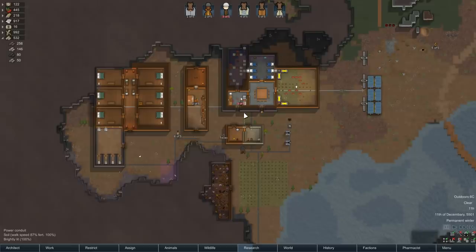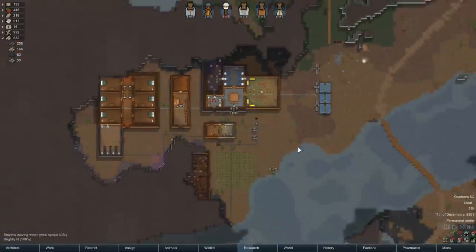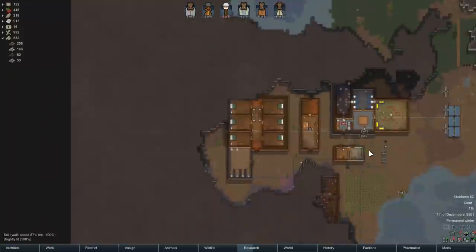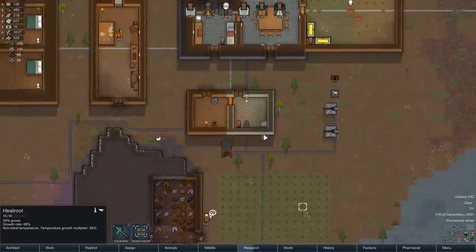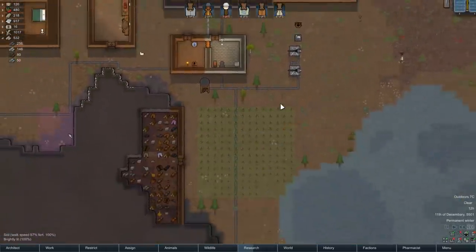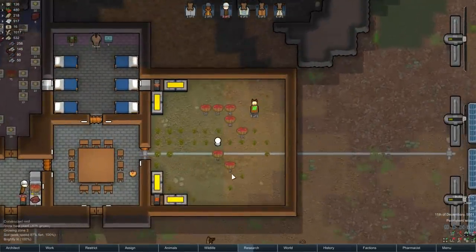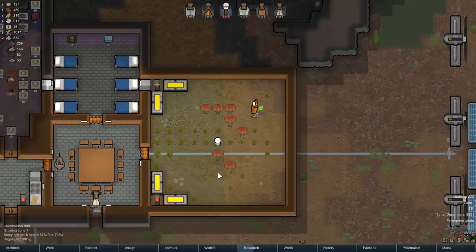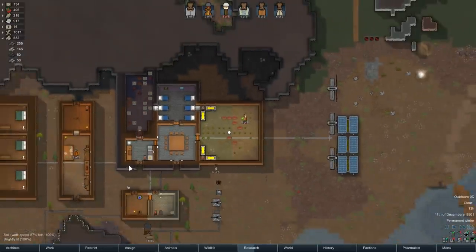Hello everybody, welcome back to RimWorld. We left off last episode in our summer season. We put down an outside growing zone for heal root just in case we can actually get some done — not sure if we will. I took the interior zone, and now that we have a lot of food, I made half of it heal root and the other half snowbeats — well, almost half. It's like 60-40.